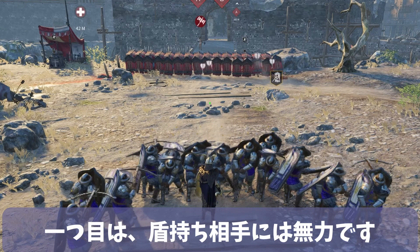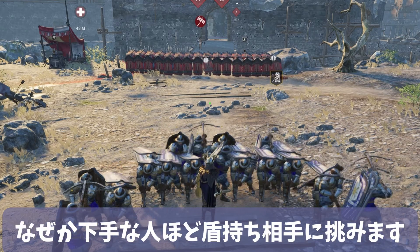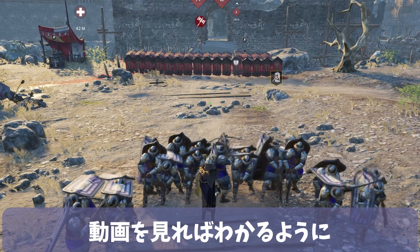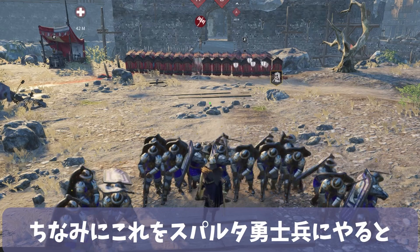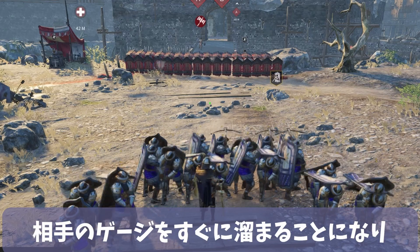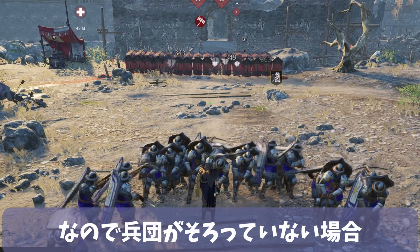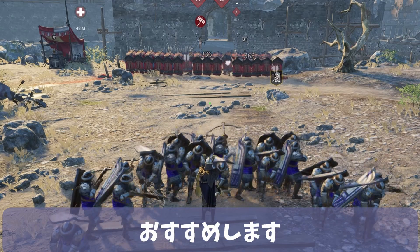The first reason is that it is powerless against shielded enemies. For some reason, weaker players tend to challenge shielded enemies. As you can see in the video, they cannot get any kills at all. By the way, if you try this against Spartan Chosen, their skill gauge will fill up quickly, making it easy for them to massacre your allies. Therefore, if you don't have many units yet, I recommend using Iron Reapers or Shinji Grenadiers.